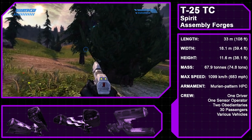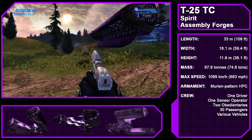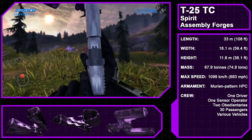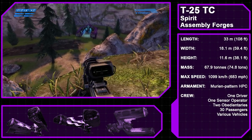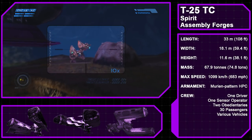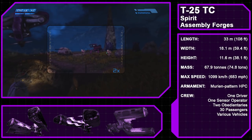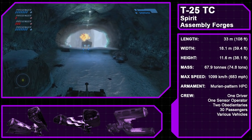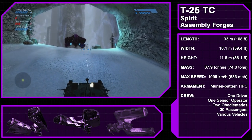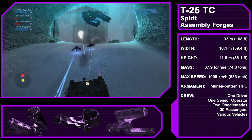And finally, we close out with a look at the Type 25 Troop Carrier, aka the Spirit, manufactured by the Assembly Forges — specifically their Tertiary Forges. The standard troop carrier for years, the Spirit would be largely phased out by the Phantom Dropship later in the Human-Covenant War, but still found use during the Battle of Installation 04 and the Battle of Reach. Operated by one pilot and a sensor operator, the dual troop bay can carry up to 30 warriors, with two light vehicles or one heavy vehicle held between the prongs by gravity couplings. Though the chassis is extremely sturdy, the design leaves troops extremely exposed when exiting the drop bay. Enemies would be deterred by its Murian pattern heavy plasma cannon, and Spirits could be outfitted with energy shielding, though this was not used by the Fleet of Particular Justice.